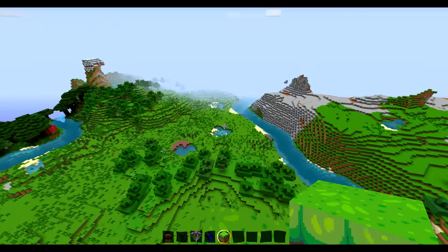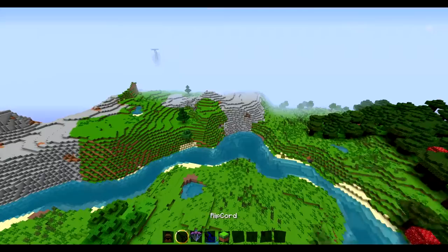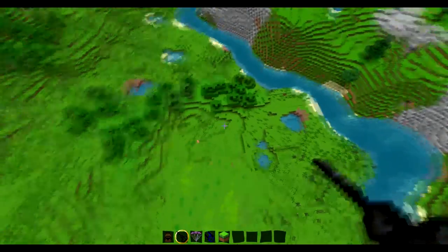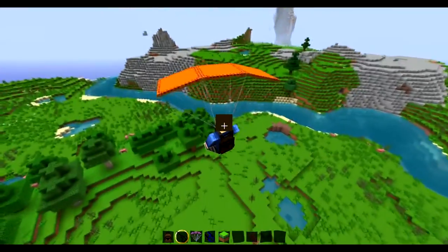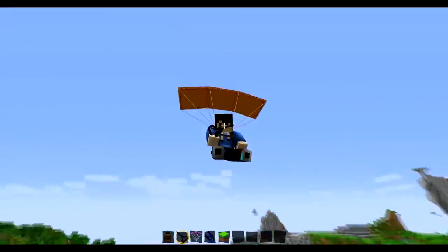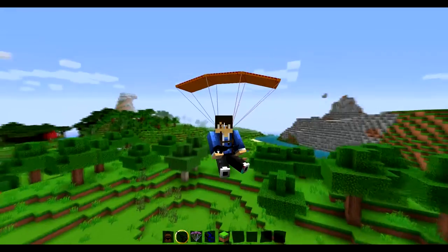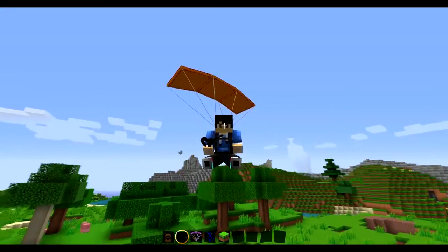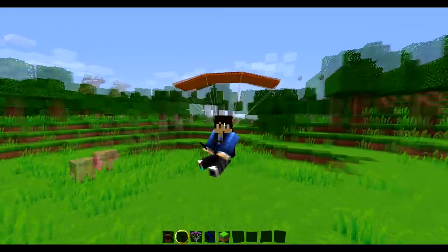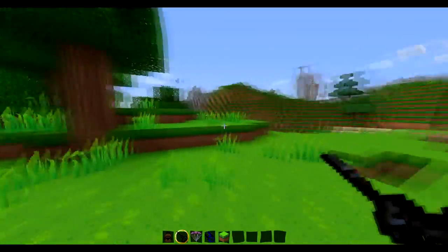Alright guys, quick little edit there. I think I built this high enough so I'm just going to jump off. I'm going to right click on the ripcord and then you will get your parachute — it has a nice little texture — and you'll just float down. This will become really handy because who likes fall damage? This would be very helpful.